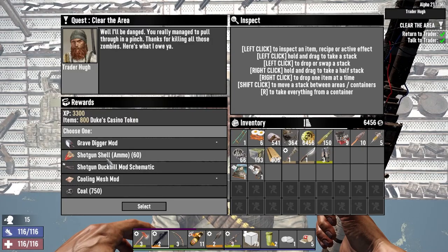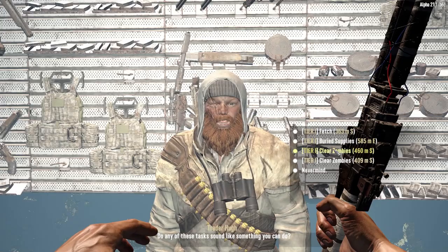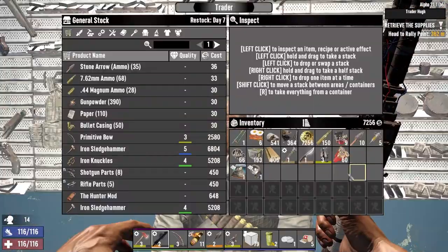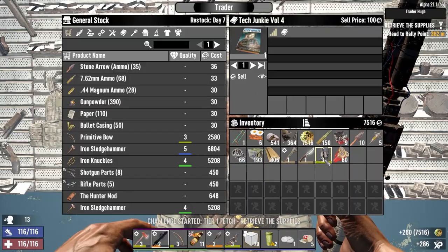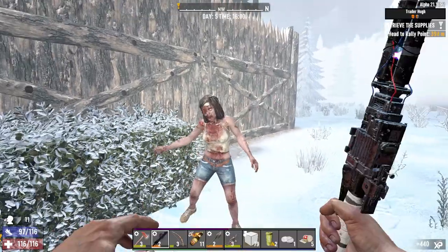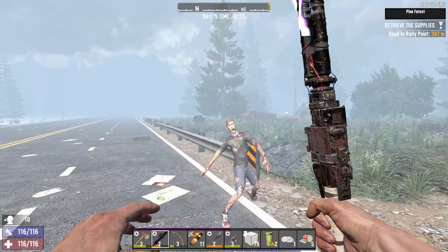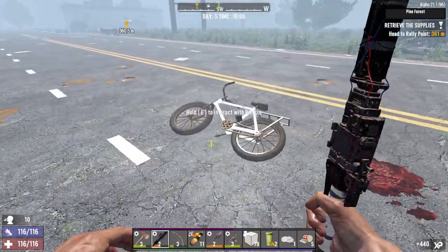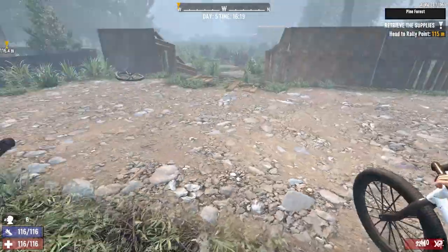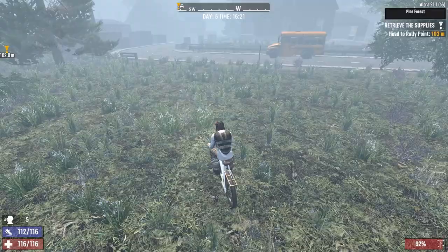I'll just take the shotgun shells there. Jobs done - take this. Fetch the Crow Residence inventory - you can buy these things. One good power attack to the head will kill a regular weak zombie, like so. That bodes very well for us.